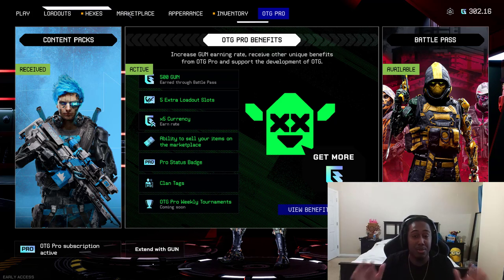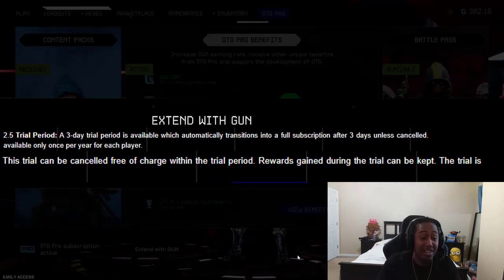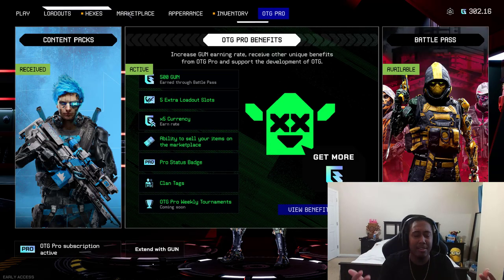What you need to do is actually purchase the subscription, but don't worry — there is a three-day free trial, so you won't be charged for the first three days. That is your time limit: you have 72 hours to get 999 gun currency to get the subscription for free, because you can actually buy the subscription with gun currency.